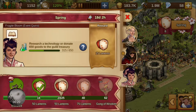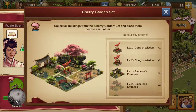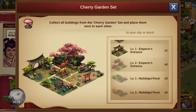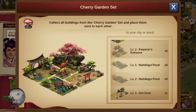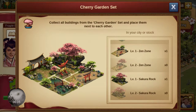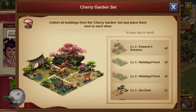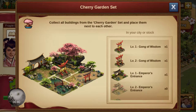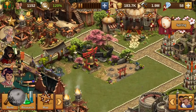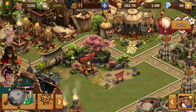The spring event — the cherry blossom stuff. As you can see I have a level 1 and level 2 gong, and a level 1 entrance. I still don't have any of the pond ones, but I do have the Zen Zone one and a Sakura Rock. I have almost a complete set for that pond one, which would be nice. I only have one building that's actually upgraded, and that's where that little void is right there to the left bottom — that's where the pond would go.